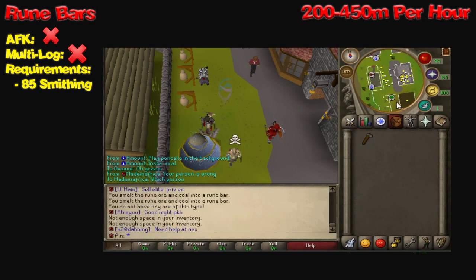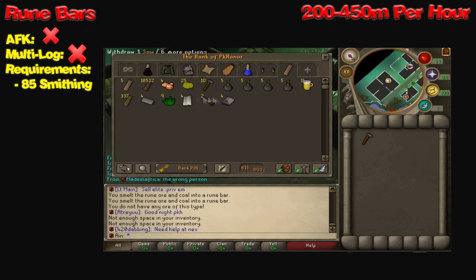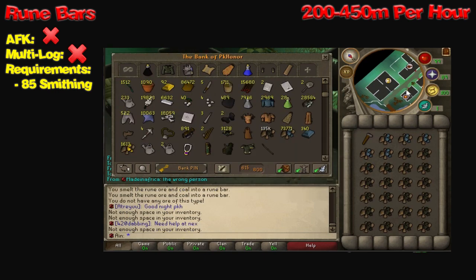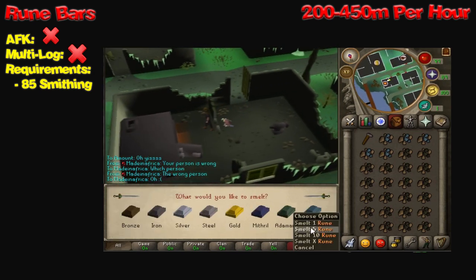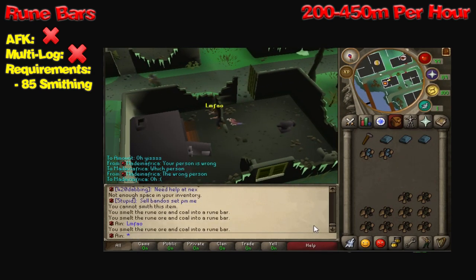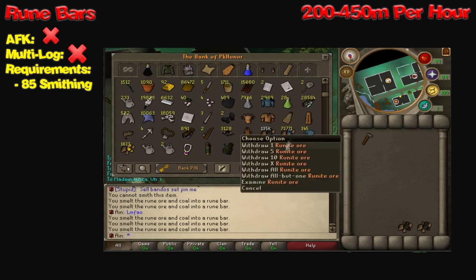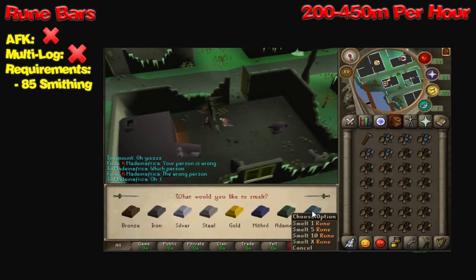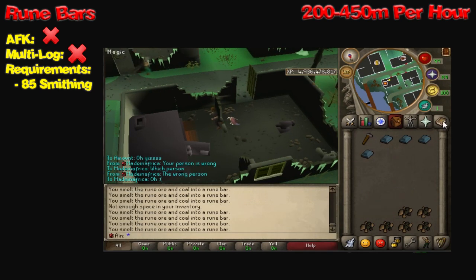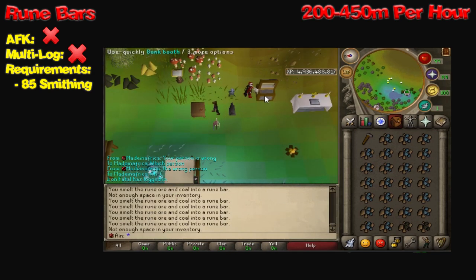Next up, we have something a little bit simpler: Rune Bars. These are not AFK-able, and you cannot multi-log while doing these, or your profits will plummet because you're going to be constantly clicking. Making Rune Bars gives you around 200 to 450 mil per hour, depending on how efficient you are and how much you're actually looking at the screen. The requirement for Rune Bars is 85 Smithing. There are currently four different ways to do Smithing: you can go to Fallador, go to skilling then Smithing, use double-colon smithing, or if you're a premium member, go to the premium skilling zone.